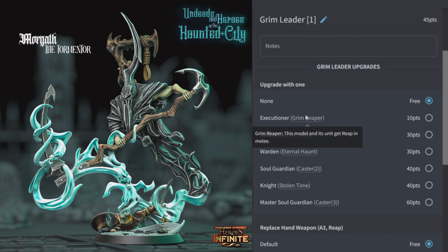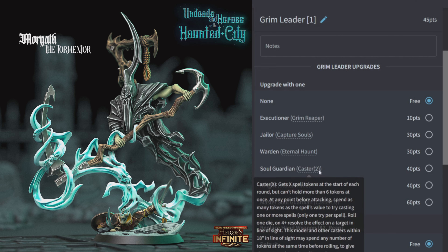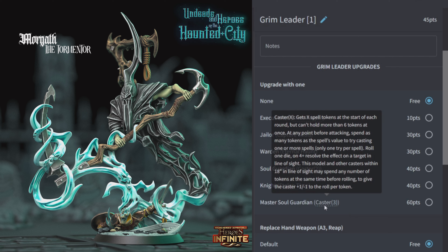Capture Souls for Jailer: once per activation, before attacking, pick one enemy unit within 12 — it gets minus two to its next morale test. Warden for Eternal Haunt gives this model and its unit Regeneration. Soul Guardian gives Caster 2, giving access to those delicious spells. Stolen Time: if you choose Night, this model and its unit get plus one to defense rolls. Master Soul Guardian gives Caster 3.